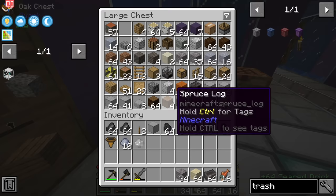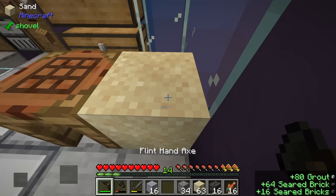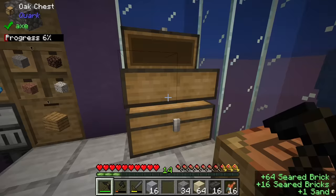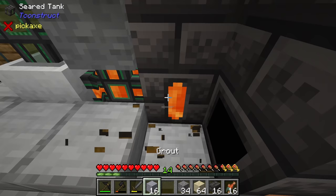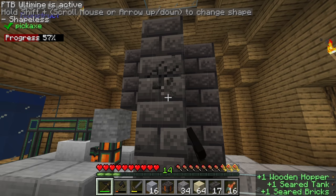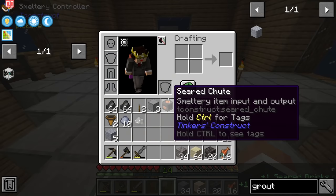Between streams I've been smelting more seared brick. We still have a good amount of sand, gravel, and clay, and I made more grout - we've got over a stack ready to go. We'll throw that in with some tiny coal. We've crafted up the 64 seared brick we have, and now it's about time to switch from the thin three by three smeltery we currently have into a slightly wider five by five smeltery.